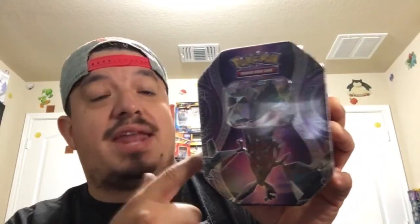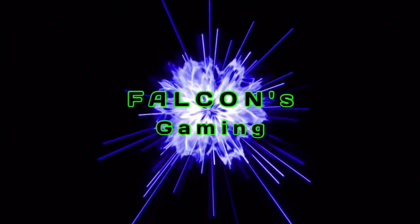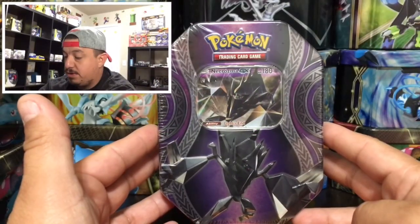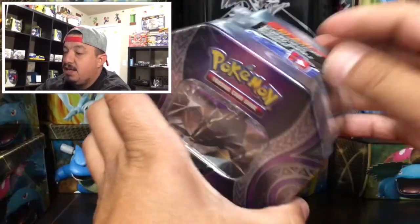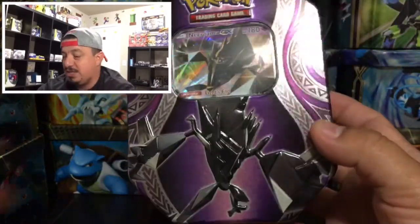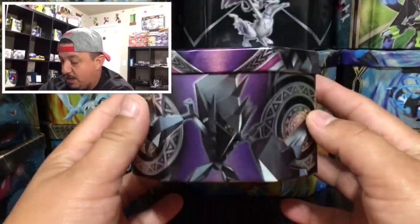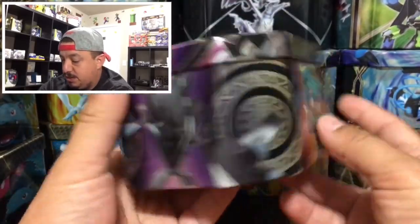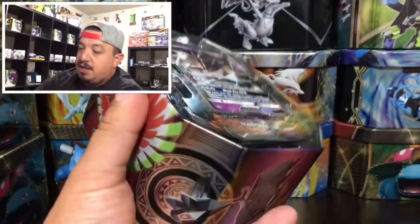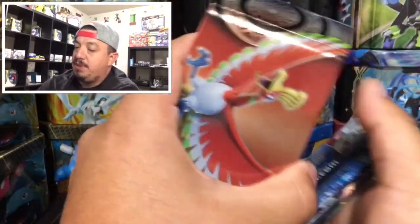What is up guys, welcome back! Check out what I have today - an Alakazam GX tin. Let's get this bad boy open and see what kind of pulls we can get. Here we go, we have an Alakazam GX tin. Let's open up this brand new tin, which is a little bit early - I think it's like 20 days early - but a lot of people have been getting it because Walmart released it early.